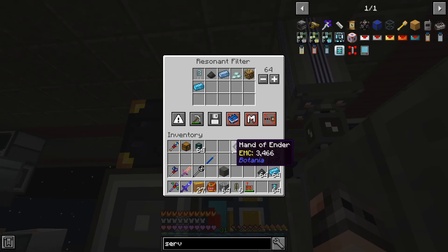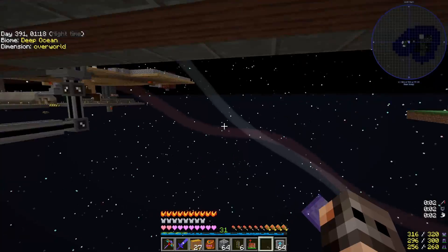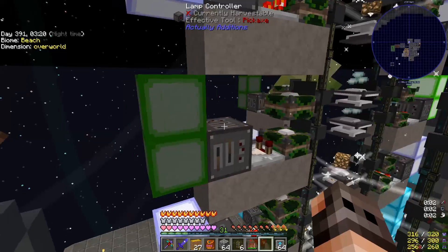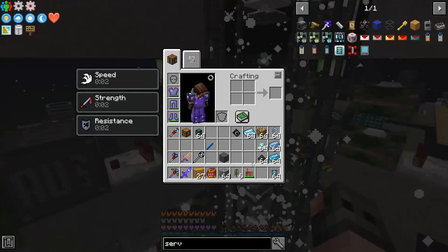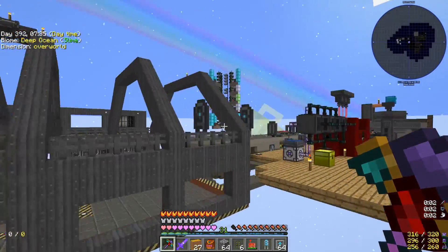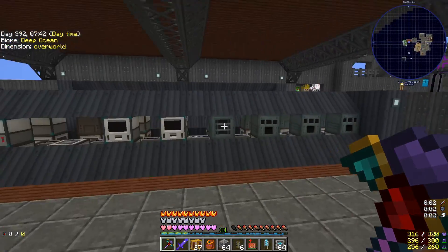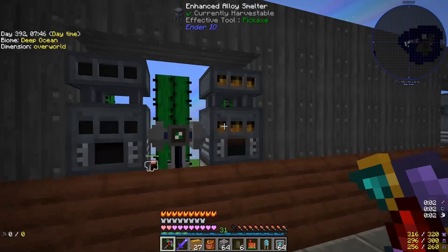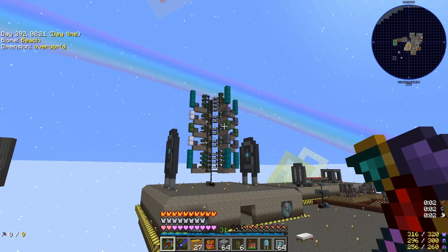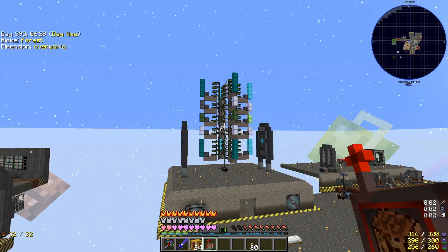To stop everything from overflowing I have a resonant filter which specifies to only keep one stack. It started working! We can see what we're missing — the lime lamp is off, meaning we are out of crystalline alloy ingots. Our capacitor factory is going to be constantly operational; the only bottleneck is production. I don't have enough alloy smelters, so the best solution is to wait a while, see which item is the bottleneck, and then increase production of that item.